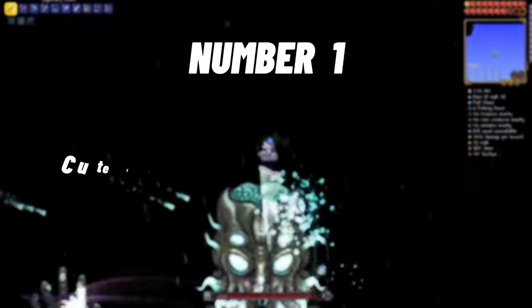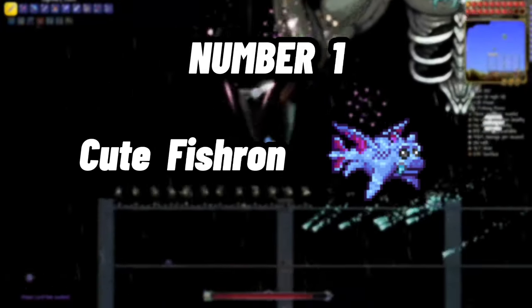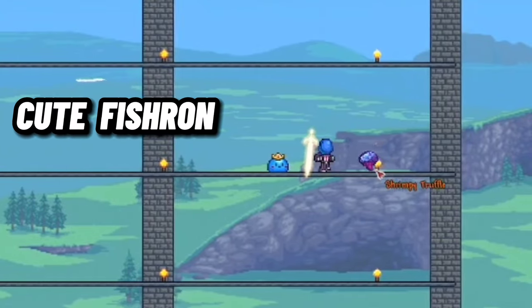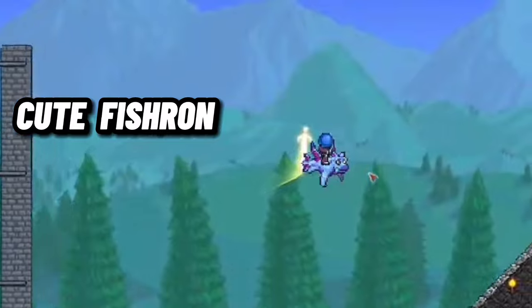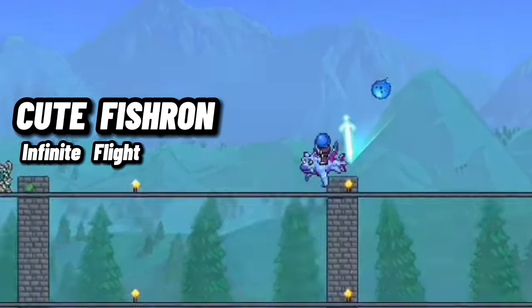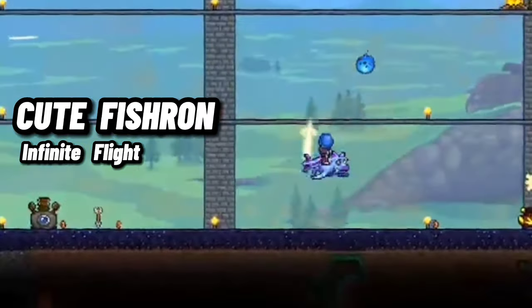Number 1: Cute Fishron. In the first spot, we have the Cute Fishron Mount. This mount is, in my opinion, the best mount stat-wise in the game, allowing you to fly infinitely and get an insane speed boost underwater.